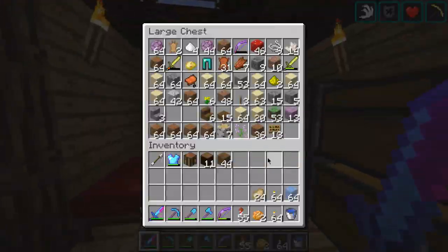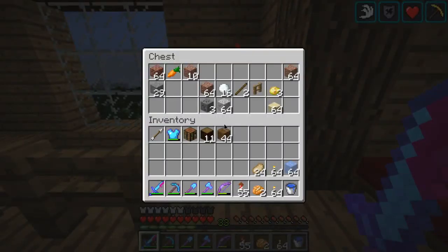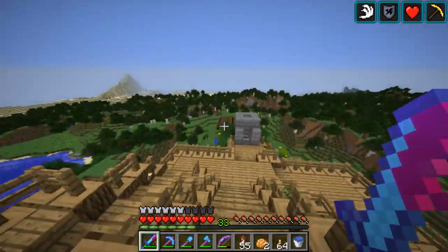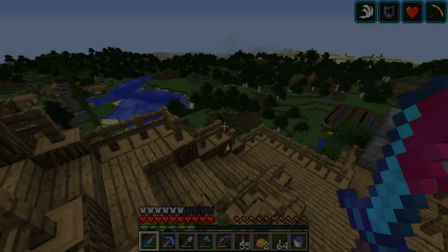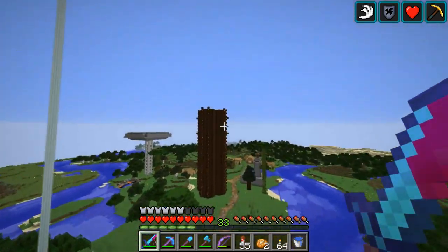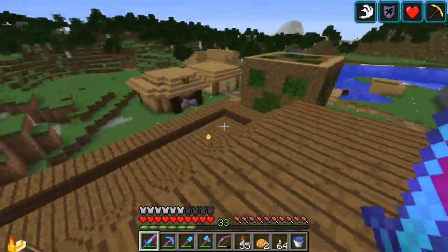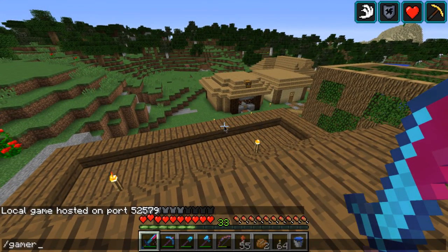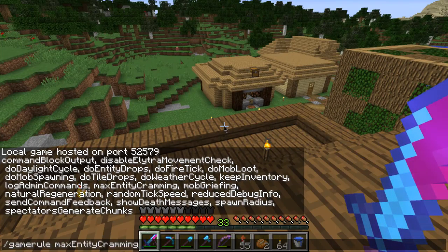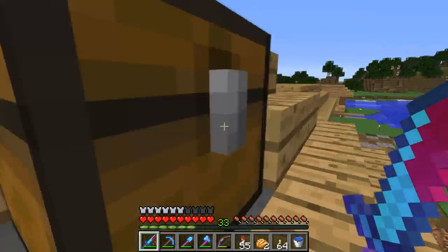It seems like they haven't changed the entity cramming rule, so I'll have to change it back unfortunately, because they haven't taken this out of the game. I can do that right now — that made me exit my game for some reason. I think it happens the first time you do it on the new launcher. I'll do it now: gamerule maxEntityCramming back to 24, rather than 100 as I had it set. I'm gonna try not to cheat now — that's gonna be pretty hard.